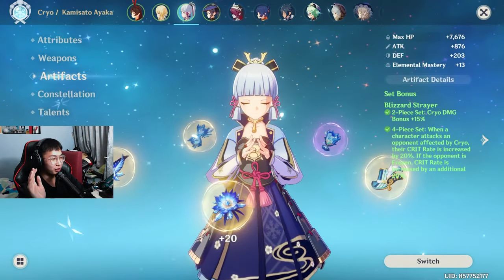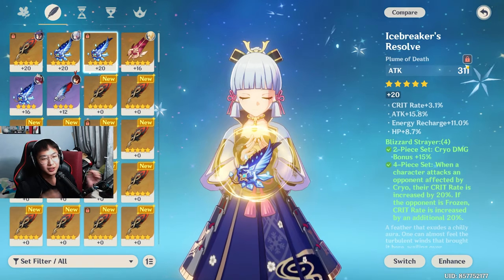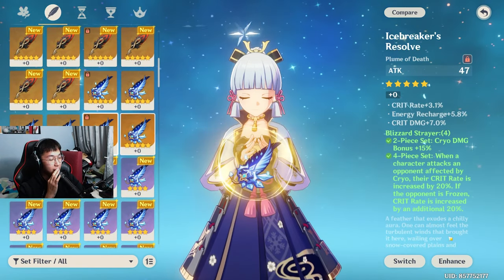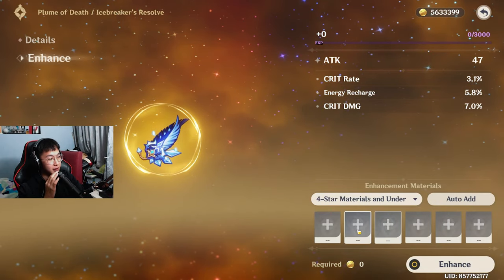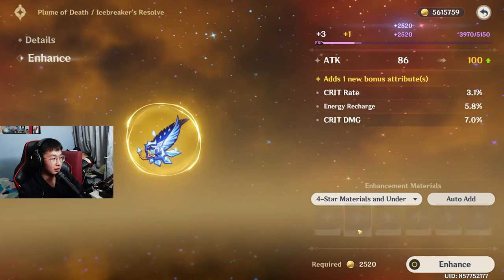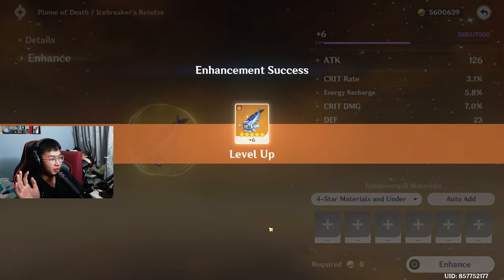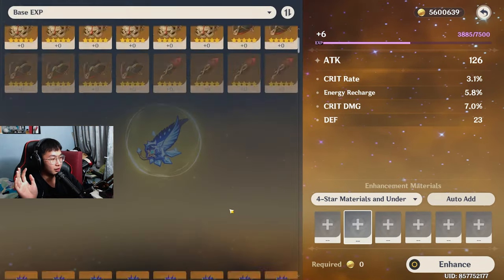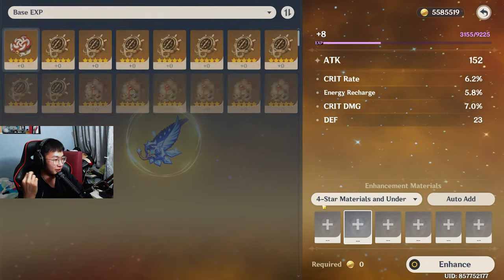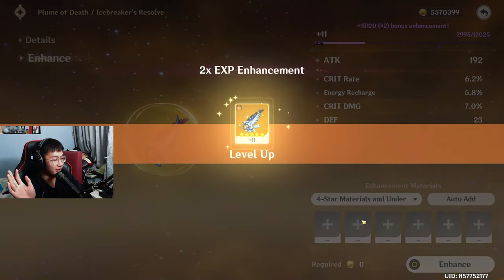This feather is actually really good. On my main account I would get rid of this immediately, but on an F2P account — I'll hold out first. I'll try rolling this — please be attack percent. Attack percent would be the best case scenario right now. Crit rate or crit damage — I don't even want it to hit energy recharge. That was a 3.1% roll, it was a bit low. But I'll take it — I can't be that picky, it's an F2P account.